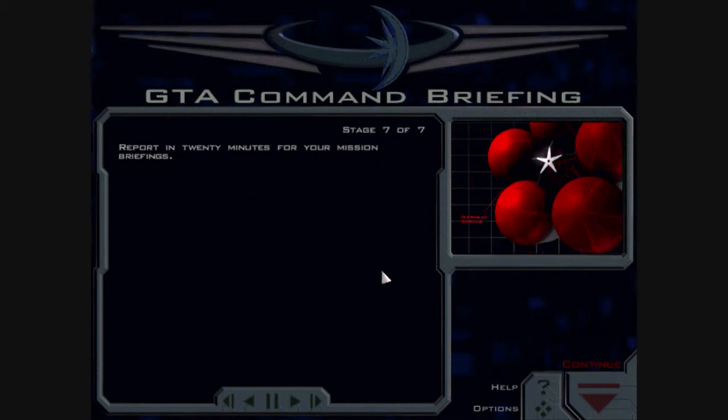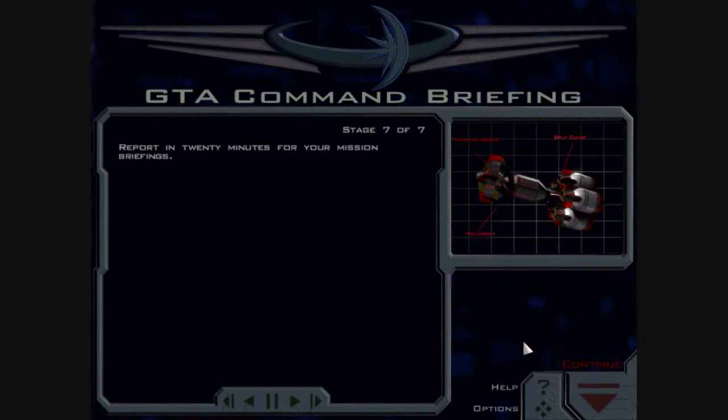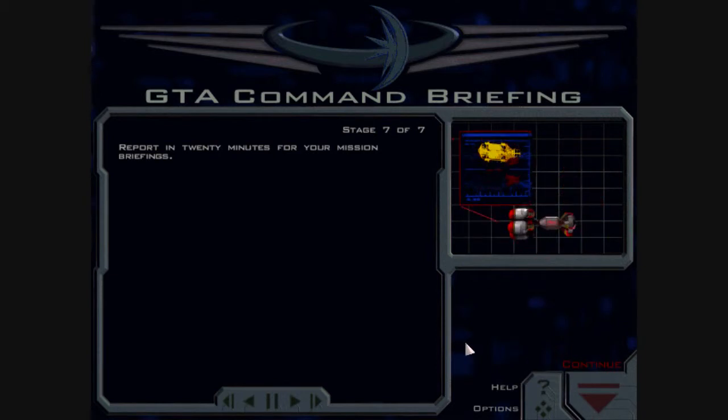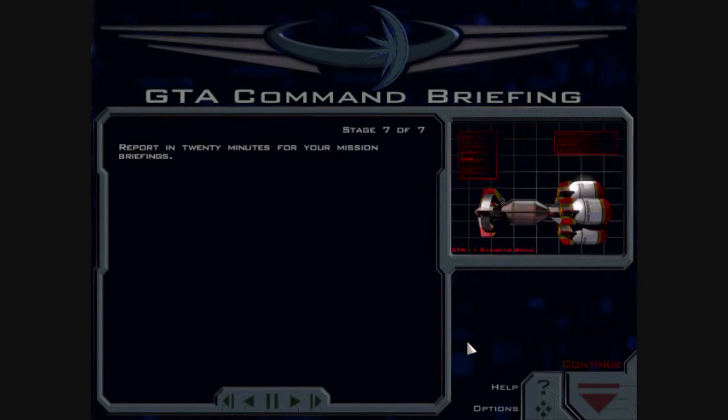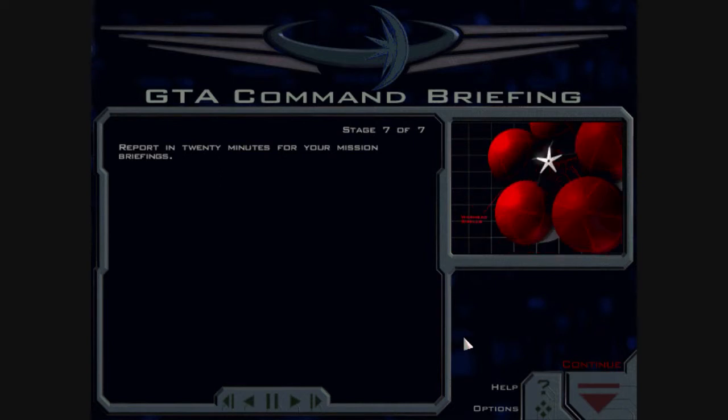Report in 20 minutes for your mission briefing. This thing isn't very useful, just like the Piranha in FreeSpace 2. It's meant to be a kind of portable flak weapon, but it just doesn't do enough damage and isn't accurate enough to reflect that. It's meant to be equipped on bombers so you have fighter wings heading towards you — fire at the fighter wing and it's meant to theoretically take them out. Trouble is, it does a pittance of damage.